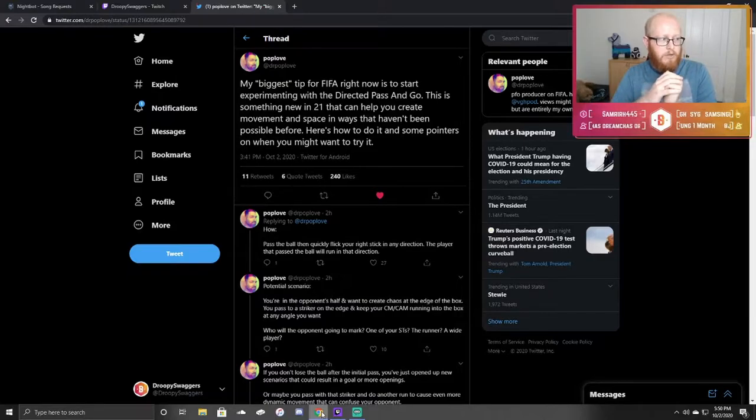How? Pass the ball, then quickly flick your right stick in any direction. The player that passed the ball will then run in that direction. A potential scenario: you're in the opponent's half and want to create chaos at the edge of the box. You pass to a striker on the edge and keep your CM or CAM running into the box at any angle you want. Who's the opponent going to mark? One of your strikers, the runner, a wide player? Basically, you can use this new mechanic to just wreak havoc on your opposition, because they don't know if you're going to make a move with the player on the ball — now they've got another player running in some crazy direction that you've controlled.